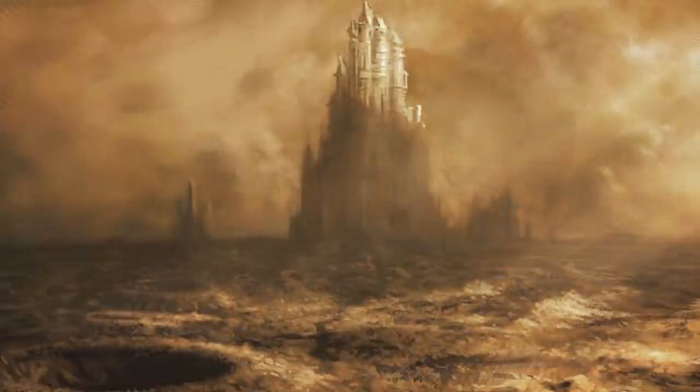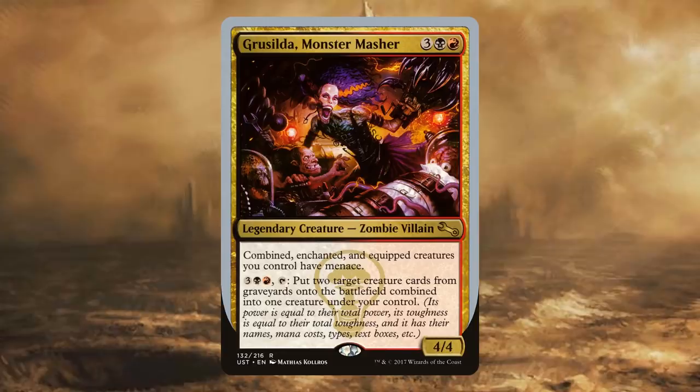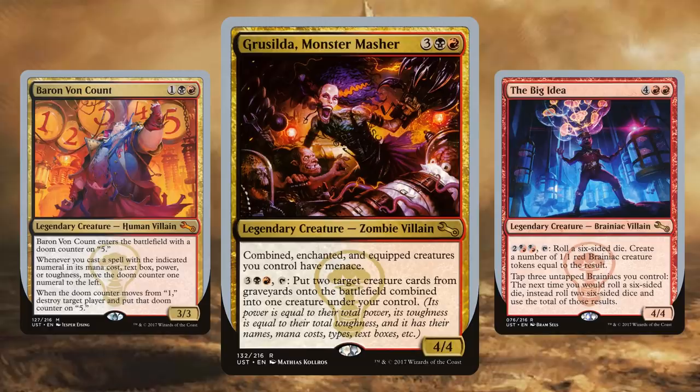The next card I'm going to be buying is a weird one — it's Grusilda Monster Masher. This is from the most recent unset, Unstable. I think I was a little bit unfair when it came to the silver-bordered legendary creatures. I've played a couple dozen games with my illegal silver-bordered Grimlock Dinobot Leader deck, and no one is bothered — no one has any objections. Even when I win with dinosaur damage, no one is upset. So I'm going to start looking at some Rakdos commanders from the Unstable set. I think I'm going to go with Grusilda Monster Masher, but I'm also very interested in Baron Von Count and The Big Idea.